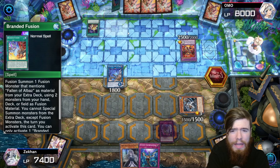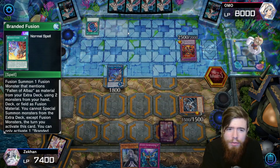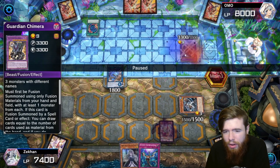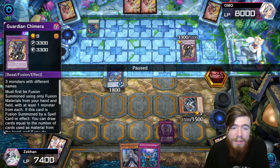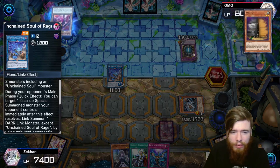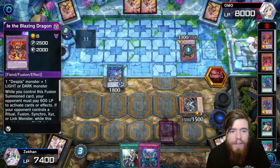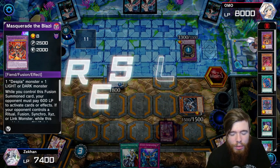Our opponent goes for the Branded Fusion — we're not allowing that. We Ash Blossom the Branded Fusion, which suits us perfectly. Freight for Patchwork comes out grabbing another Poly and another Edge Imp Chain, adding material for another fusion summon. A second Poly fuses three monsters into Guardian Chimera. That throws us off — we can't target Chimera because there's a Poly in the graveyard. He pops one of our cards and re-summons Masquerade. We go Ghost Bell to try to negate, but he chains Masquerade's own effect.